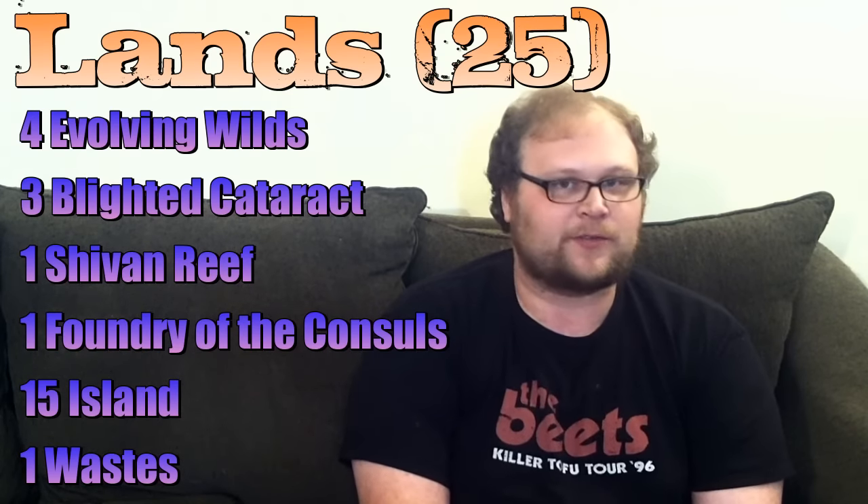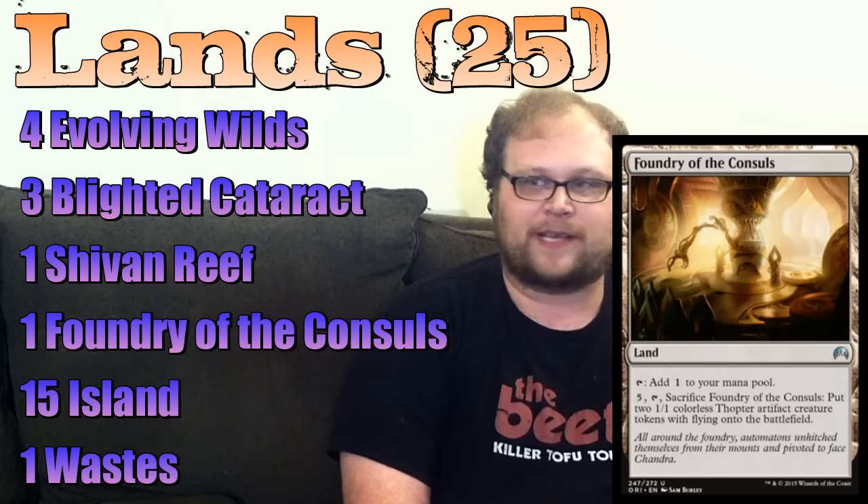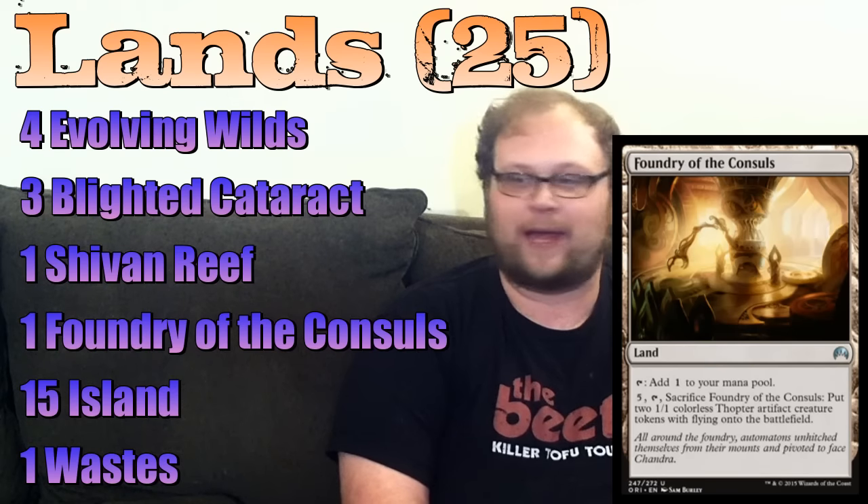25 lands. Shivan Reef is in there because after testing I wanted a solid 20 blue sources and 10 colorless mana sources. Evolving Wilds helps fetch up colorless or a blue source if we need to cast Spatial Contortion on turn two — and it thins the deck. Foundry of the Consuls can be really good late game, creating two flyers, which is always good with all the anthem effects in the format. It also produces colorless mana, so lots of reasons to play it.